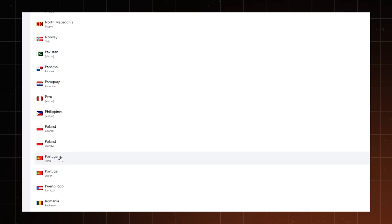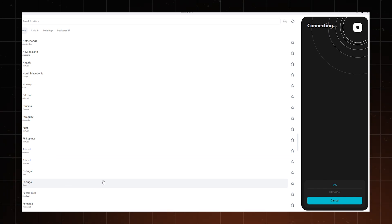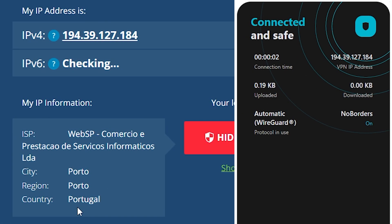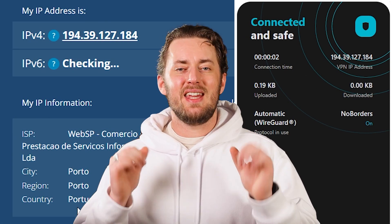Regardless of which way you're going with, you'll have to use the best VPN for Warzone to select a location. After the connection is established, which will only take a moment, let's ensure it works as intended. Using a website like whatsmyipaddress.com can show my current IP address, and as long as it coincides with the server I've chosen, everything is great.